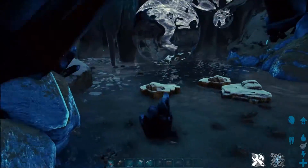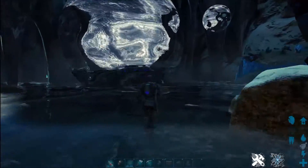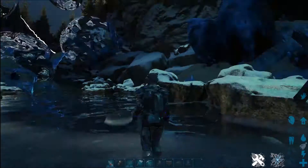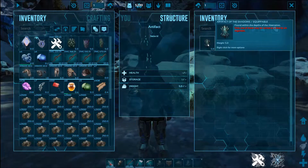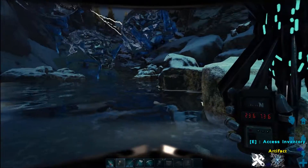It's kind of easy to get access to all of this. This is literally as easy as finding this artifact — just go down to the bottom. Once you're down here, there's tons of access to metal, so if you wanted to get a bunch of metal this would be a nice quick spot. And there it is — the Artifact of the Shadows. Just pick it up and you're good to go.